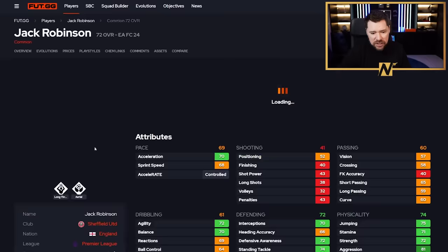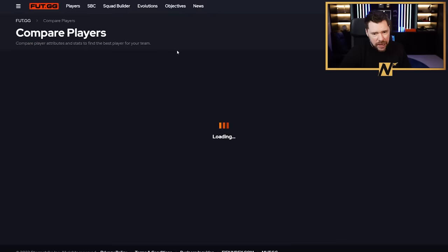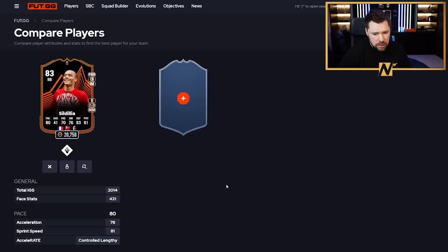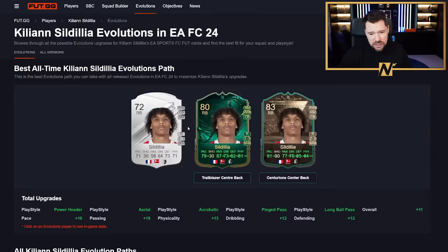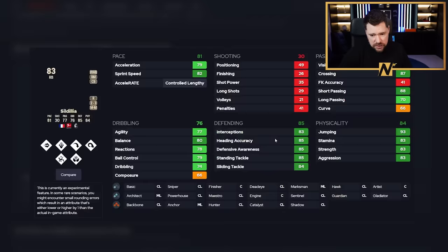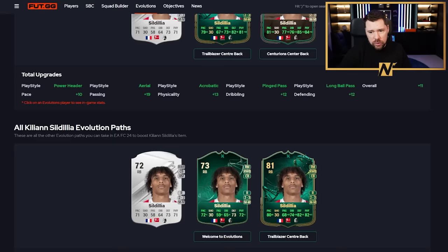And then we've got Sildilia. Sildilia's got an 83 rated already. If we compare it to his Evo card, the differences are incredible. The Evo card has way more play styles, one more pace, seven more passing, two more defending, and three more physical. With a shadow - incredible pace, drops in at centre-back, incredible defending, incredible physicals, good passing, good dribbling, loads of play styles. What a card.